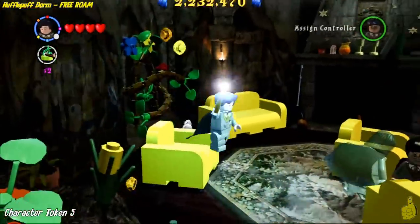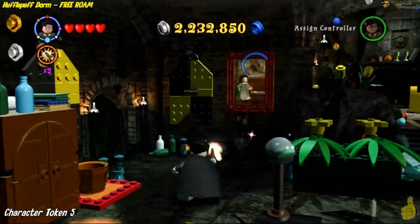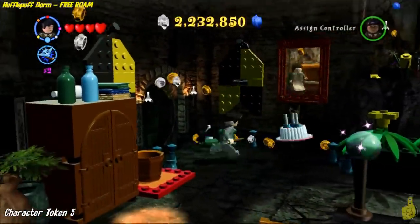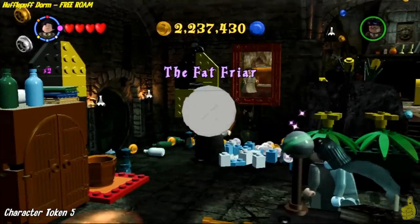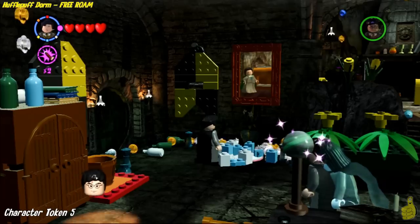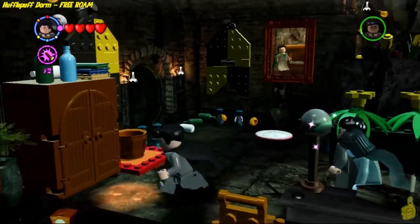Up here there's a handful of studs — nothing really important other than that student in peril. You can milk the studs if you want, but we're rolling out. There's a painting on the left side of the room in the lower area — go ahead and zap it. She'll drop another cake. Zap the cake once it drops and you'll get another character token.